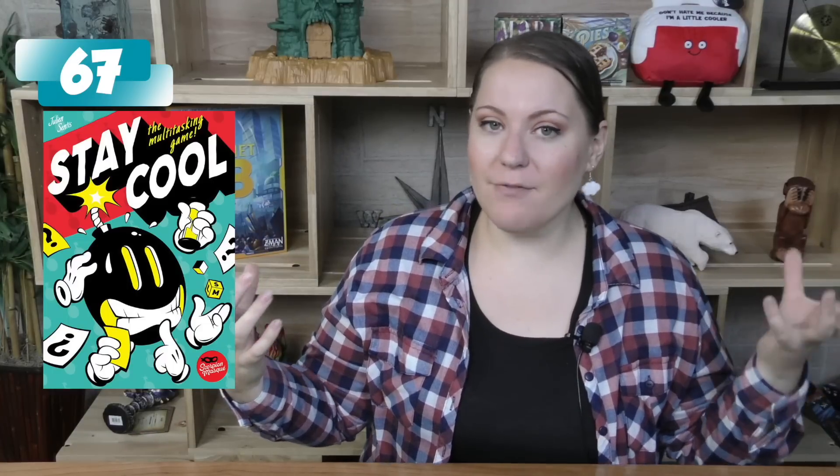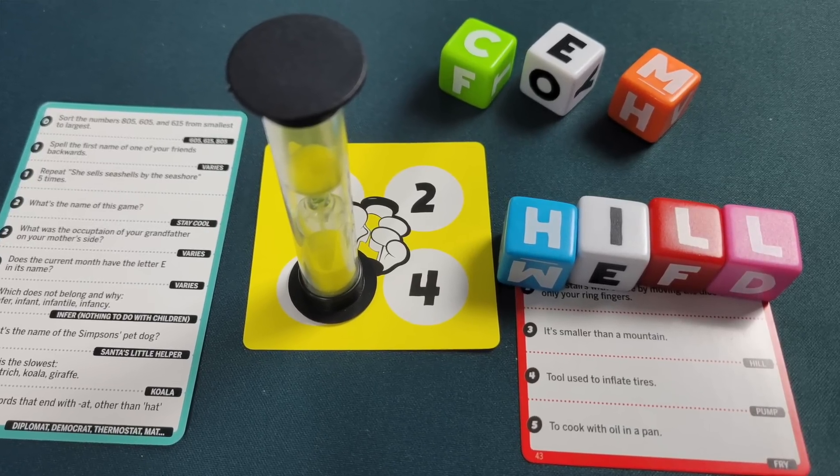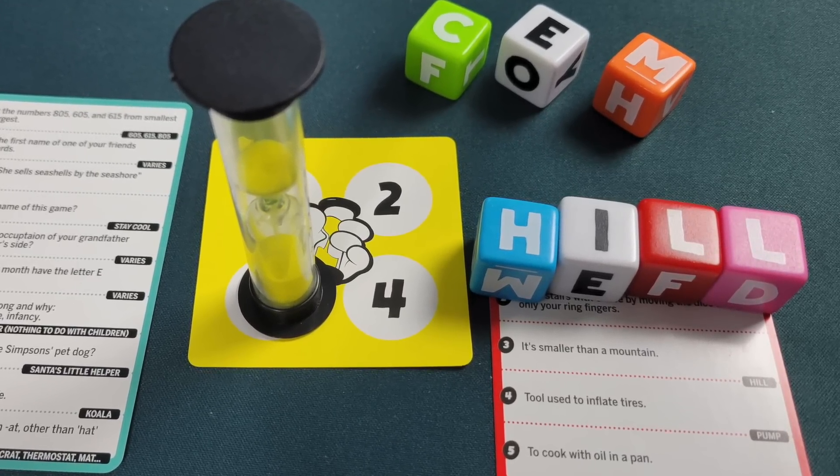My number 67 is new to me, even though it's not really a new game anymore, and that is Stay Cool. This is a party game where someone on your right side is trying to ask you questions and someone on your left side is asking you completely different questions. One you answer verbally, the other you answer by moving these little letter dice — you have to spell a three to five letter word. It's just utter chaos. It is tons of fun. This is a good convention game if you want to get a bunch of people to play and just do absolute chaoticness.